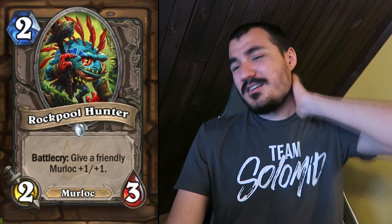Rockpool Hunter: another Murloc. 2 cost 2/3 — just standard strong — and the Battlecry gives a friendly Murloc +1/+1. The friendly tag is important for Arena. If it said 'give a Murloc' without the friendly restriction, your opponent's Murloc might get buffed, which would make the card suck. As it stands, this is just a very powerful 2-drop that will help Murloc decks function. I don't really want to face Murlocs constantly, so hopefully it doesn't help them up too much.